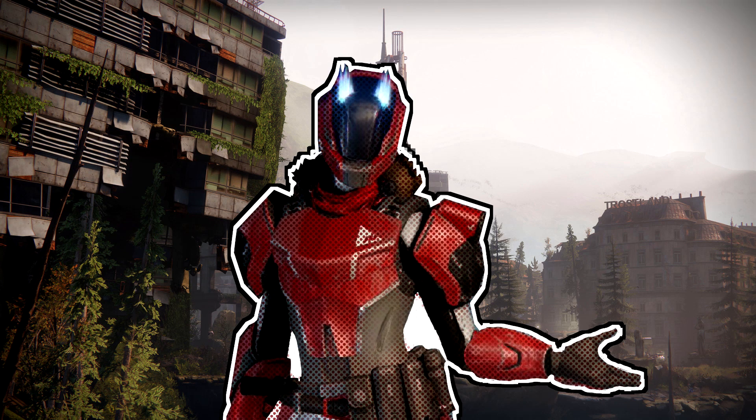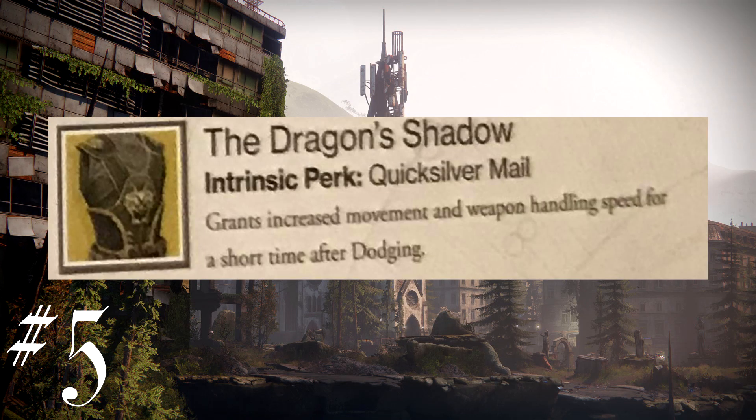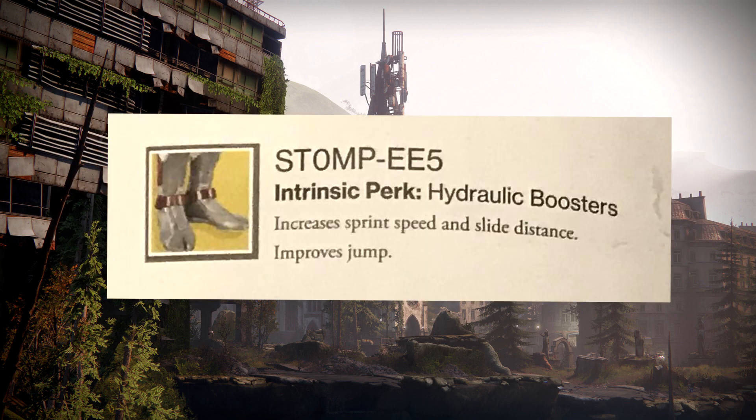Moving to number 5, the Dragon Shadow exotic chest piece for Hunters. Exotic perk: increased movement speed and weapon handling for a short time after you dodge. Or, you can just use Stomp EE5 and have increased sprint speed, increased sliding distance, and improved jump all the time.